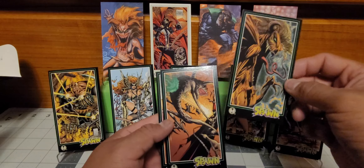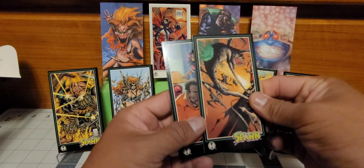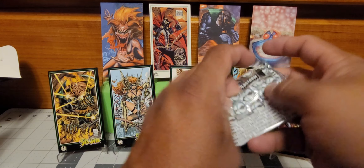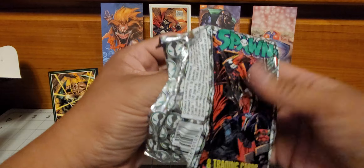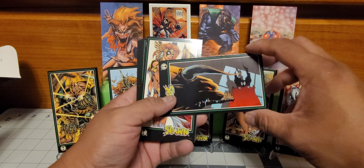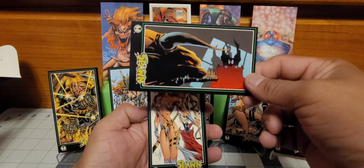Oh, that's a cool different — that's a different Malebolgia. These are two new ones — neat. They come in your typical standard card stock, just the wide version, so I think the dimensions are like two and a half by five. So if you're looking to actually open some of this or collect them, those are the cards and dimensions you'd be looking for — two and a half by five.